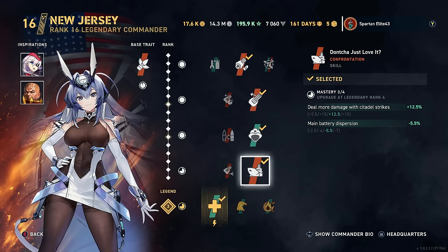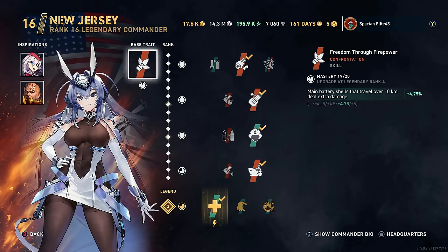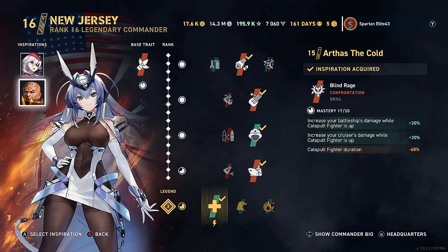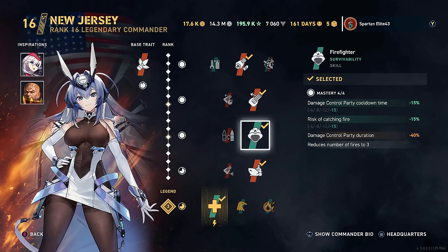Her special skill, Don't You Just Love It, lets you deal more damage with Citadel Strikes - plus 12.5% over your normal damage output. Stack that with the potential for extra damage beyond 10 kilometers from her base trait, and if you Citadel something from over 10 kilometers, you're getting multiple boosts to your damage. And if you just happen to have Arthas the Cold with a spotter plane up, you get another 20% damage on top of that. The damage output potential of a single salvo scoring a Citadel on a broadside target beyond 10 kilometers is pretty freaking disgusting.